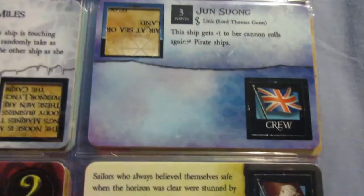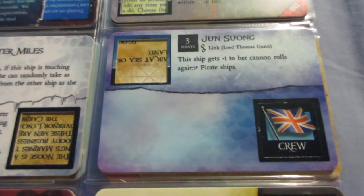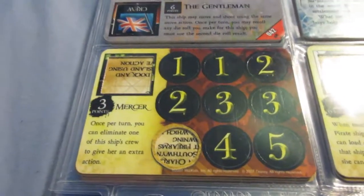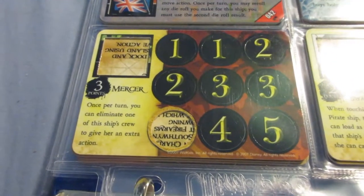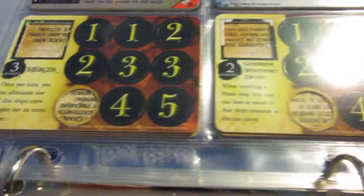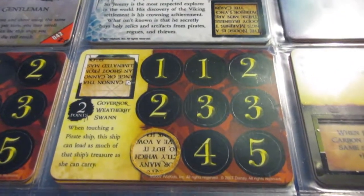John Suong gives plus one against pirates for three points — once again kind of pricey, but if you know you're facing the pirates it could definitely be worth it. Mercer is very important in English crew — he gives the SAT ability which none of their crew or ships have, making him extremely important for competitive gunship setups and death matches. I'd highly recommend getting him since he's their only SAT ability, which is one of the best abilities in the game.